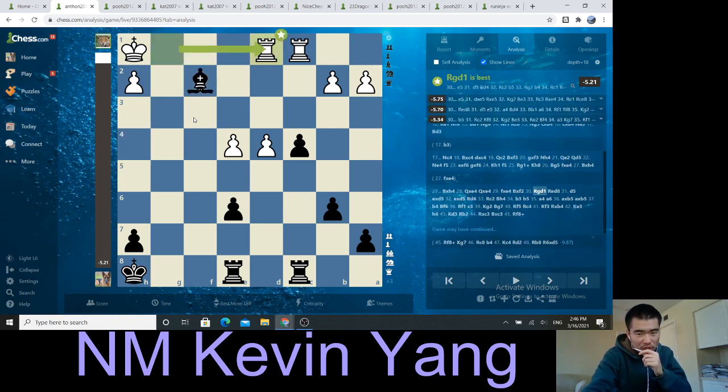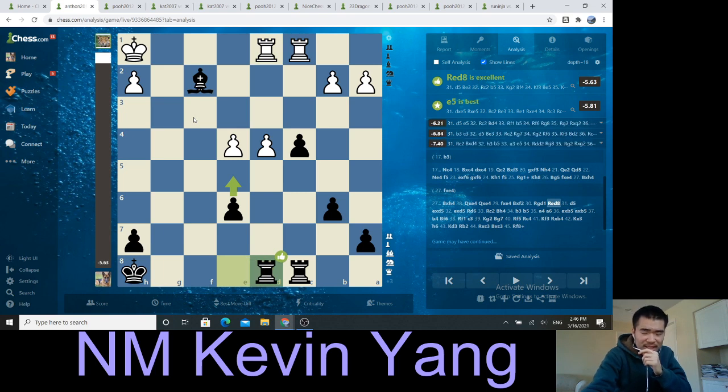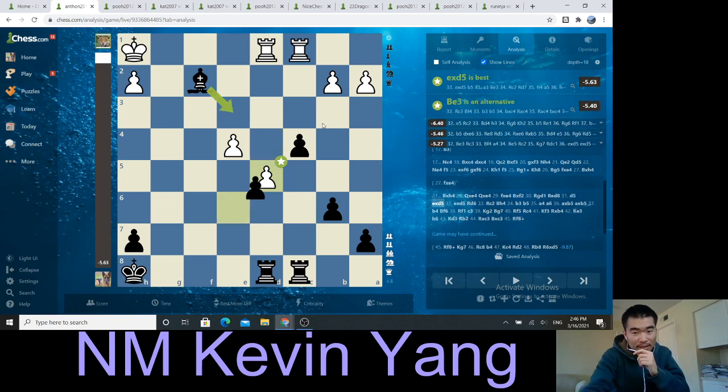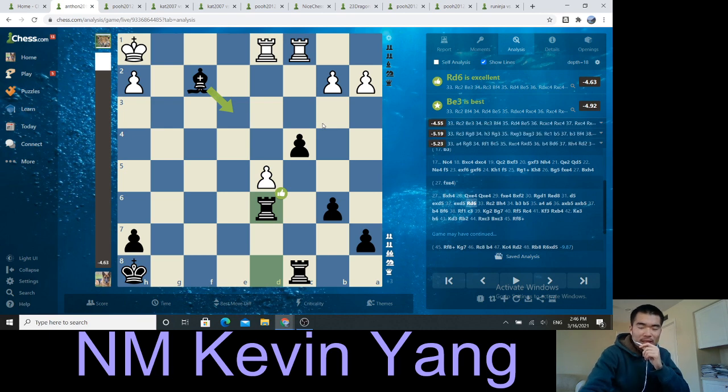After rook g to d1, I played rook e to d8. If you play d5, I will play e5, or I can take and just have some fun. So d5 — I decided let's take. My other option was to play e5 and bishop to d4, just dominate the center. I decided take, take, rook d6. I'm going to pile up, play b5, and snatch off this pawn.